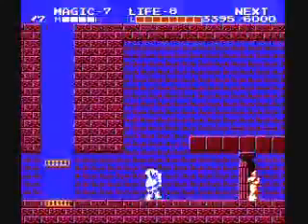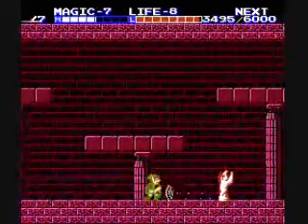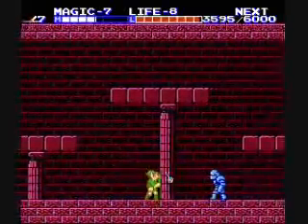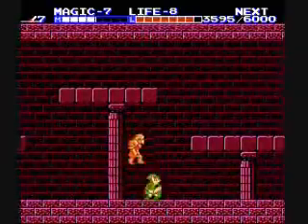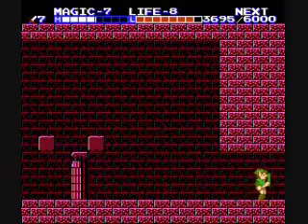So we're going to throw on some Reflect here for these Wizzrobes in here. There's a couple of them, but the room is so big that sometimes they can be hard to find. Lest we forget, Reflect blocks that guy's hammers, so feel free to take advantage of that.